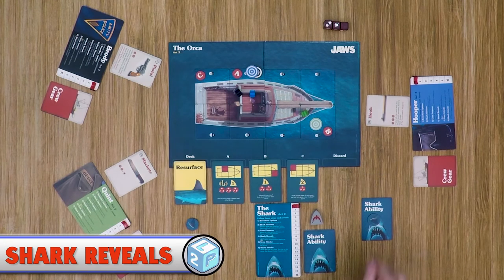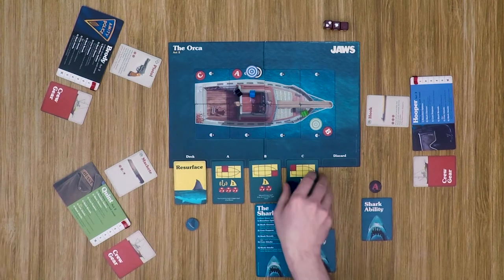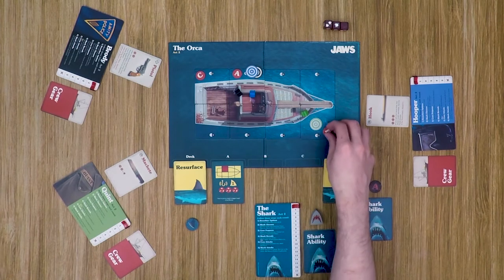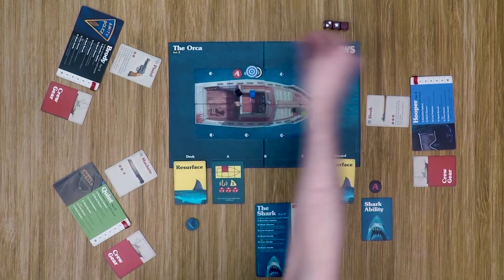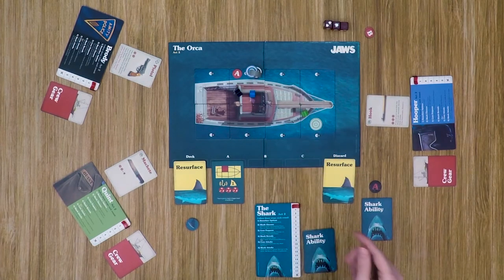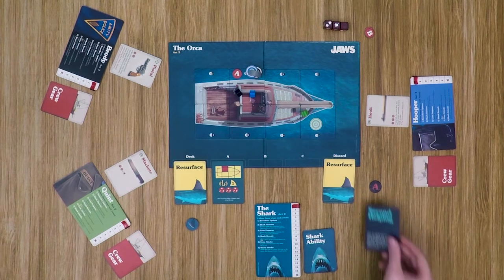The fourth step is the shark revealing their location. The shark player flips over their location token — for example, location A. Discard the other two resurface cards and remove those markers. The shark player places their meeple on that location. If the resurface card shows the shake-off symbol, any attached items are discarded. Then if the shark player played a shark ability card, that is also revealed.